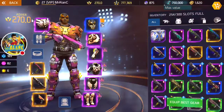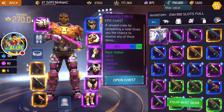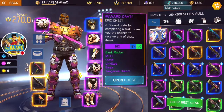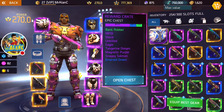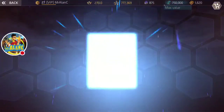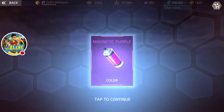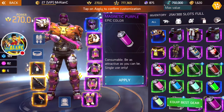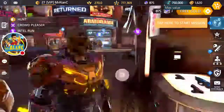We got a lot of new stuff here. We also have to open our reward crate — an epic chest, a reward crate for completing a task that gives you a chance to receive any items. What's the Bank Robber? I'd love to see that, these all look cool. Let's see what we get. Oh my goodness — please be something new. Oh! Magnetic Purple. Hey, that's cool. Wonder what Magnetic Purple would look like on my mask. Ooh, yikes.